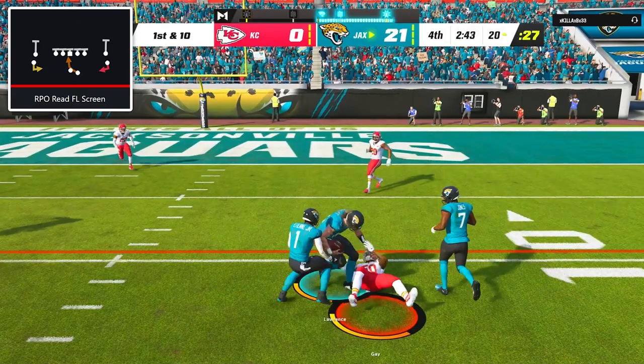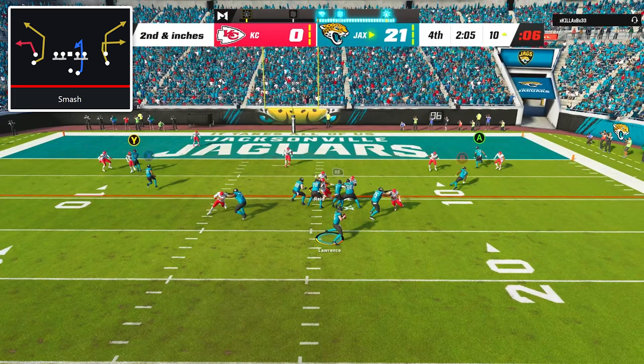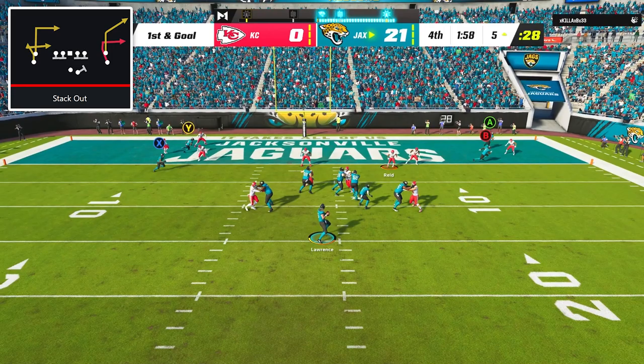Another rep of RPO read FL screen got us another 9 yards, and then on 2nd and inches I went back to the play smash. After the snap, I tried throwing to Christian Kirk who was wide open on his C route, but apparently the game didn't register the button press, so instead I had to dump it down to Travis ETN on the delayed curl route.